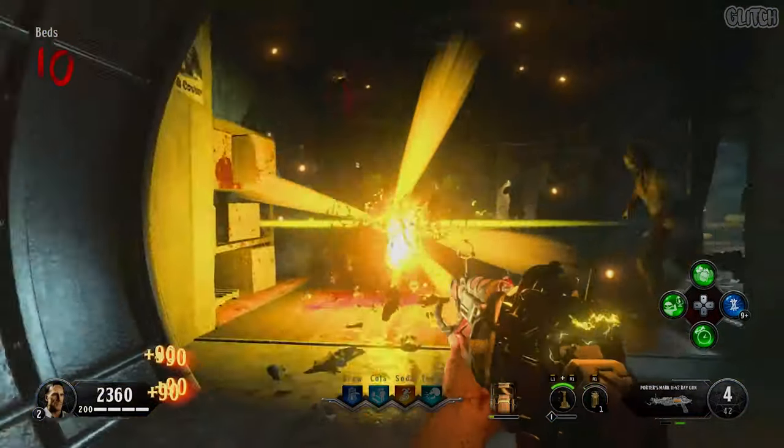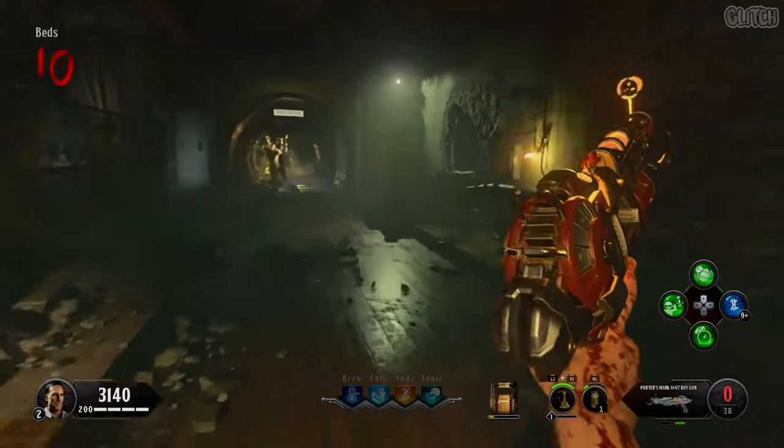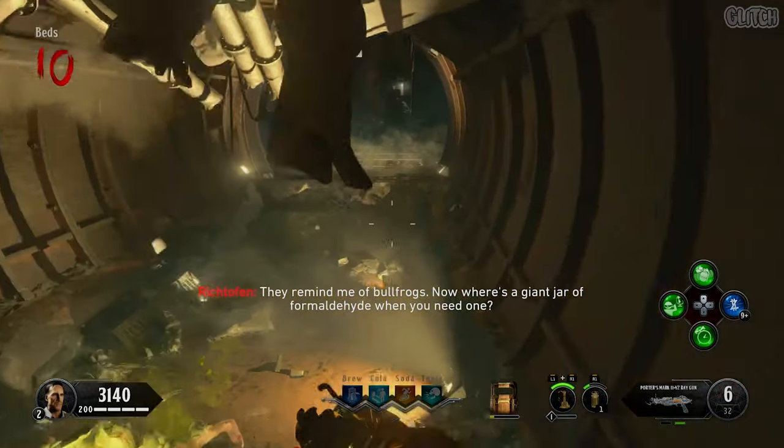This variant has an explosive ammo type and a charged attack. When pack-a-punched, it's given more ammo, increased damage, and an even more powerful charged attack.